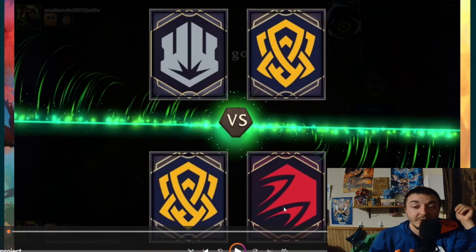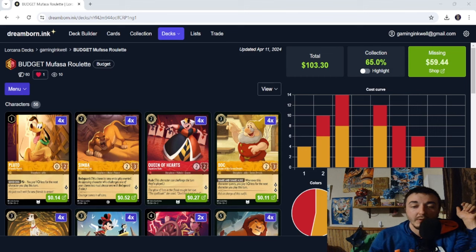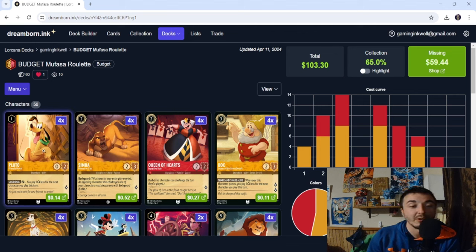Let's jump into the deck list. It said $100 budget but some card prices shifted between recording the replays and now, so it technically comes in at $103.30 — you'll have to find that $3.30 in your change bin. We have 14 uninkable cards, heavy in three and five costs, only four ones and ten twos. Pluto is our only one-cost, and in a very character-heavy deck his ability to exert and pay one less for the next character you play makes a lot of sense.